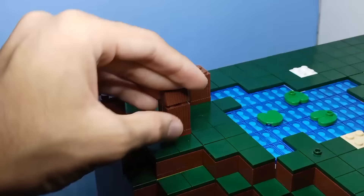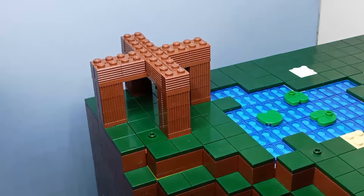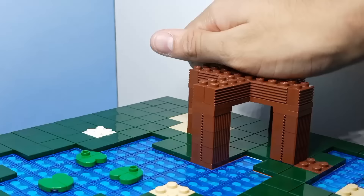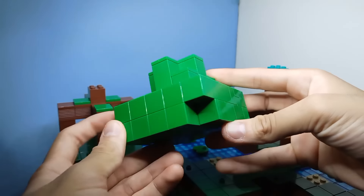Next, I started building mangrove trees. For the roots, I used these 1x2 reddish-brown profile bricks, and they work really well. Then I gave these bald trees some leaves.